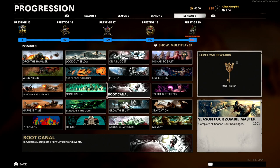Next up is 'Root Canal' in Outbreak: complete five Fury Crystal world events. These are the crystal events where you can get an Ether Tool and upgrade your weapon rarity. Pretty easy to find across the different Outbreak maps.